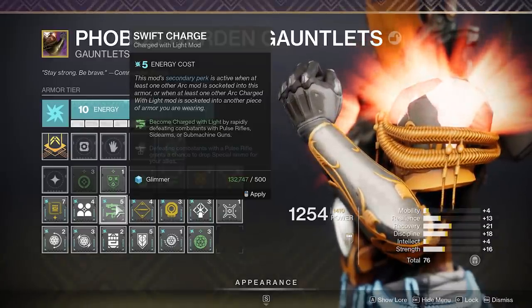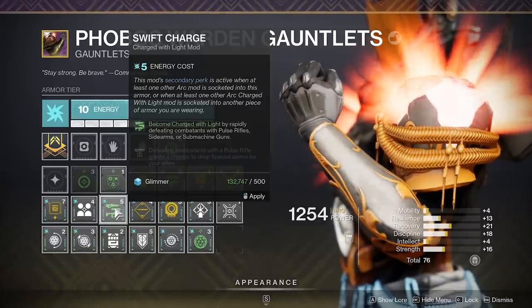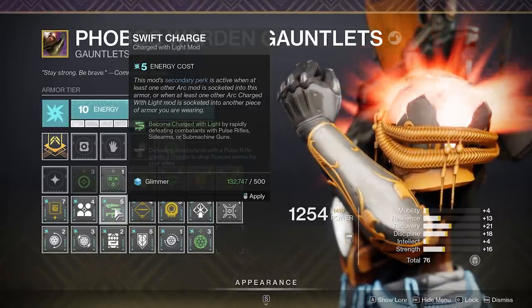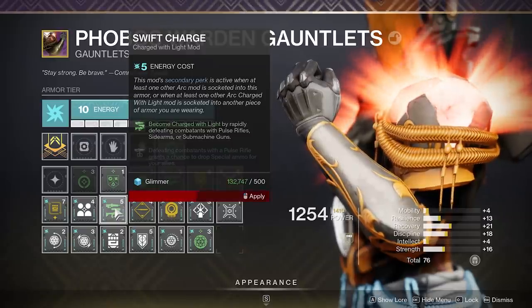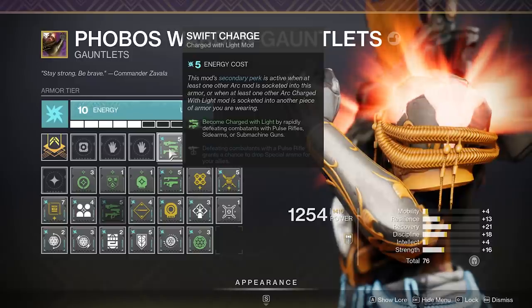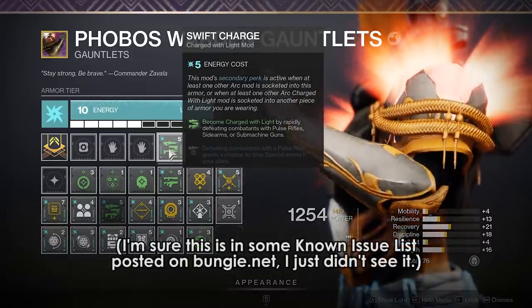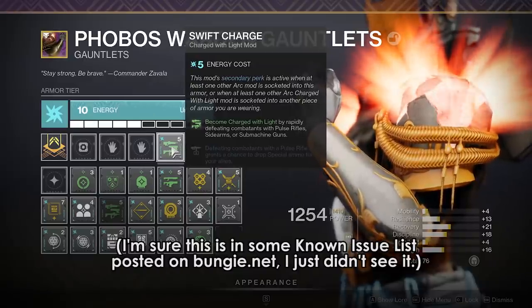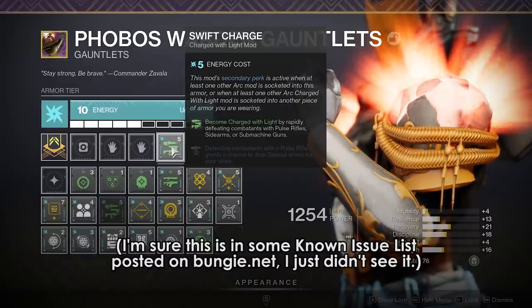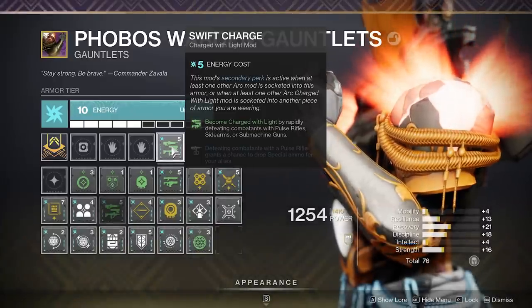Just a quick thing — as I was doing testing for this video, I noticed that sometimes the mods just weren't working. I assume that they're bugged or broken, but for example, Swift Charge does not generate any charges for me with an SMG at all. I tried a bunch of things: restarting my game, different guns, mod slots, armor — nothing. So yeah, that's not great.